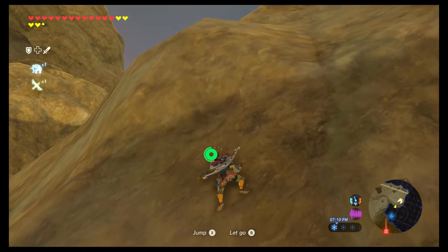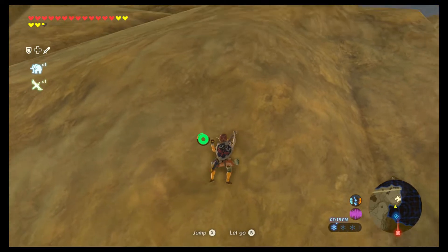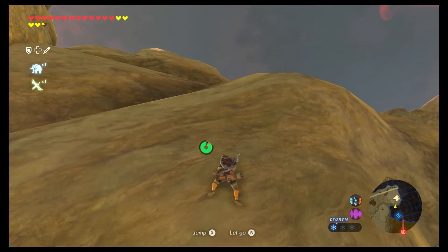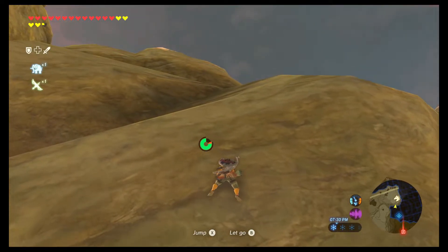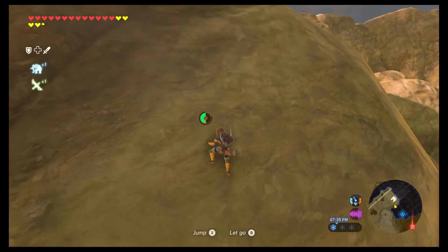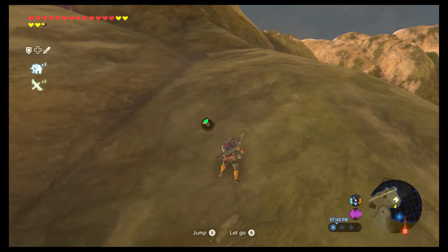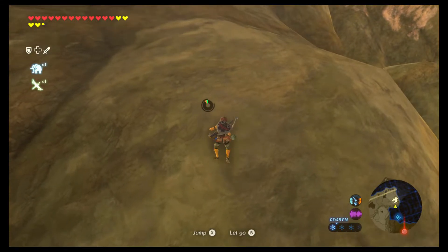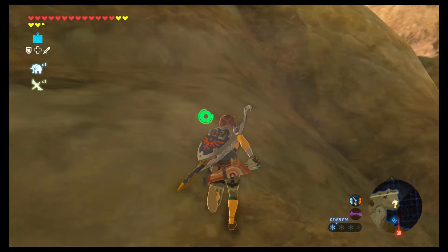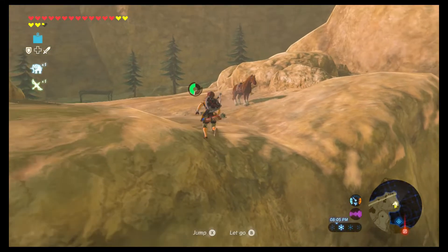This right up here we should be able to stand on fairly easily. If I fall again, I'm just gonna warp back to Rito Village and glide all the way down, and cut ahead to save time. We regained a good bit of our stamina - may be able to just climb up and still keep Revali's Gale for one more time. We're super close. Hey Epona, how's it going? That was actually pretty quick - I didn't think it was gonna be that fast.